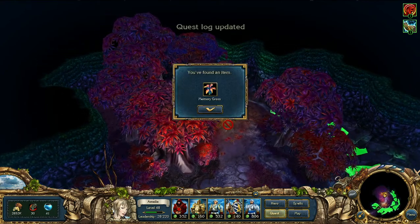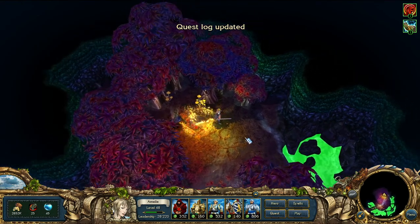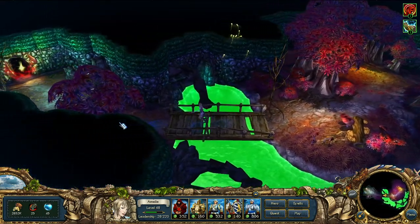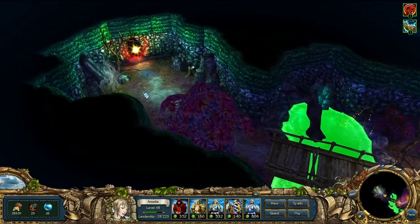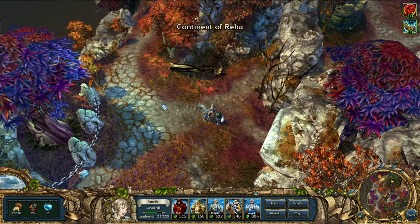Memory Grass — quest log updated. Find the Memory Grass. One of the Genome advisors was wounded and lost his memory. We can take that back to him and see what he has to say. I love when I accidentally complete quests.